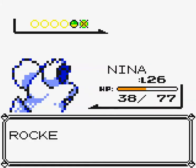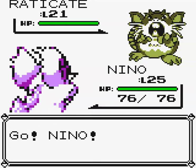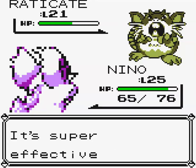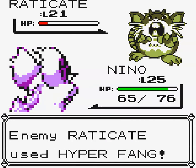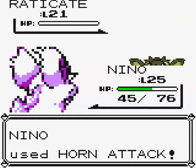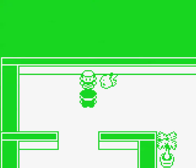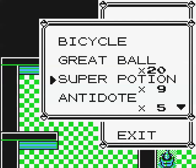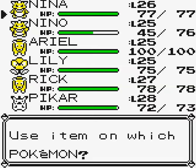It's Nino's turn now. Double Kick isn't quite strong enough to do it in one hit, but Horn Attack should finish it. Hyper Fang is so nasty — our buddy Rick's Hyper Fang is one of our best attacks. I'm going to heal up both Nina and Nino and keep going. We have nine Super Potions, a couple of Antidotes and Paralyze Heals, and four Revives — just in case we need them. We may get unlucky and get a critical hit to the face.